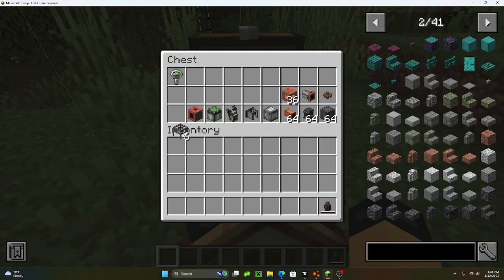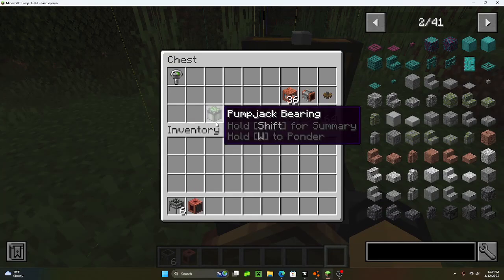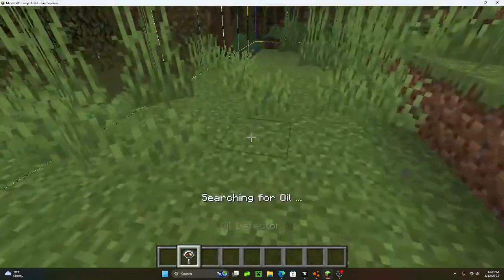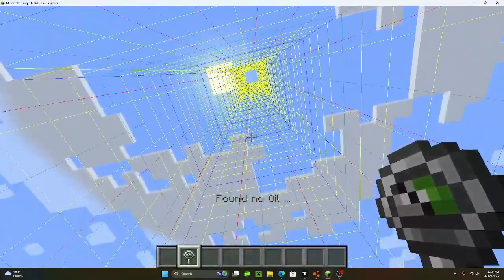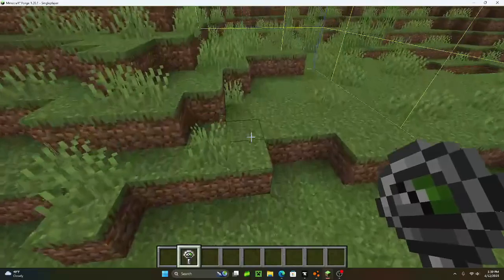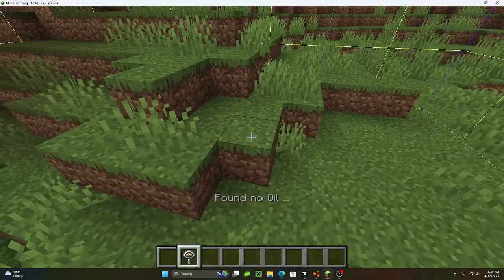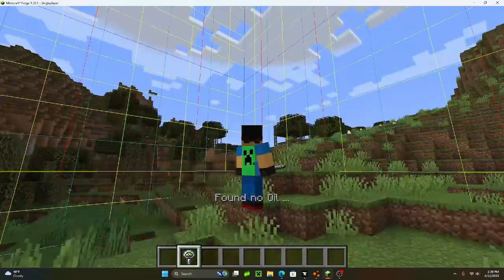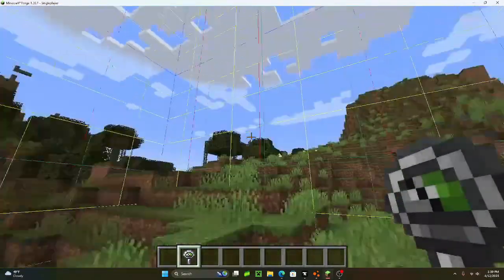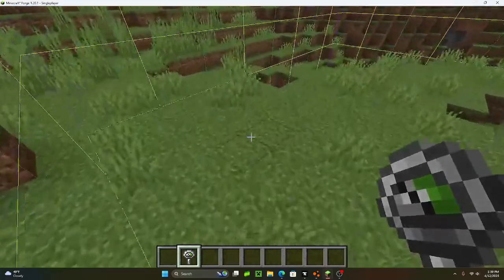All right, let's get started. First things first, you're going to need to find oil. I recommend getting your chunk loader, because if you click and then go to another block and click in the same chunk, it will just say the same amount of oil. It won't differentiate between blocks — you have to do it by chunks.